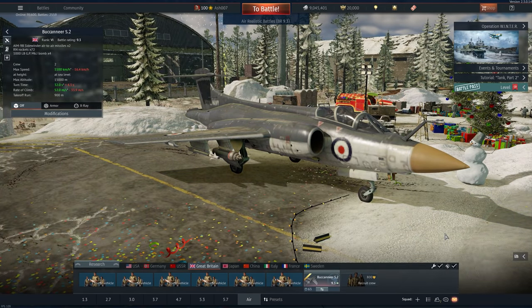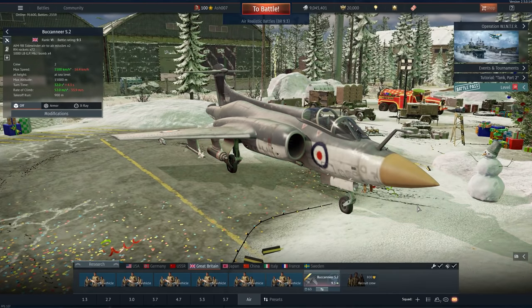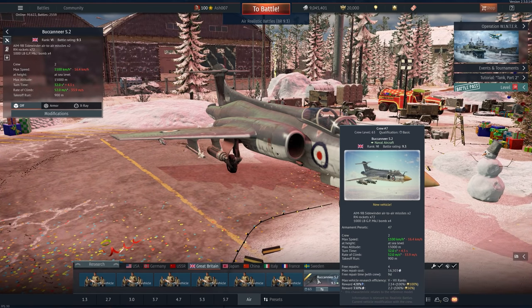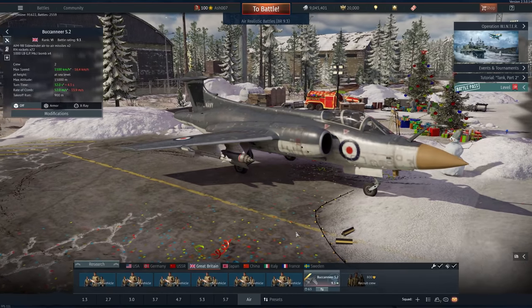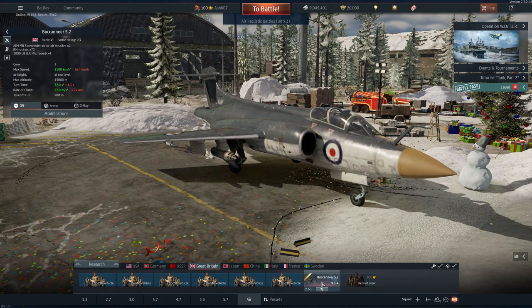G'day, I'm Ash. Today we're going to be taking a look at the Buccaneer S2, which is an interesting support fighter — at best a support interceptor or attacker. It's one of two vehicles that Britain has dedicated as an attacker aircraft. This is a naval aircraft, so can it land on carriers? Probably not. Can it do anything particularly well? Not at the moment. It's rank 6 at 9.3 BR.